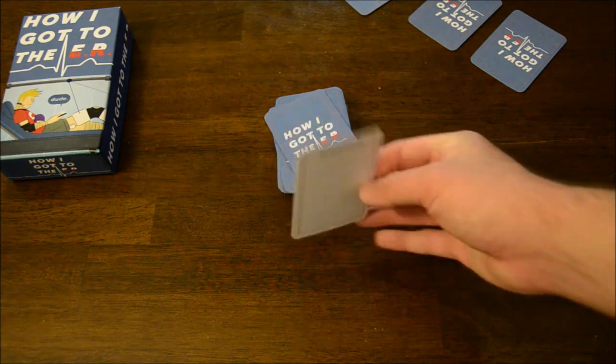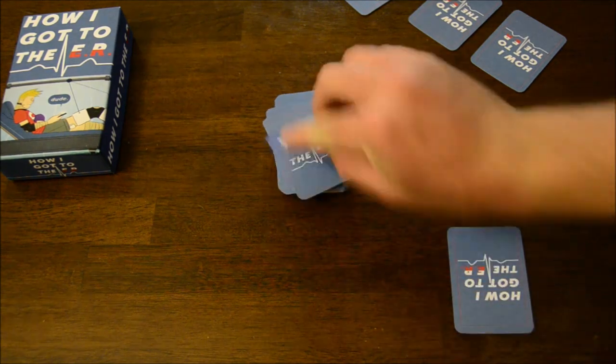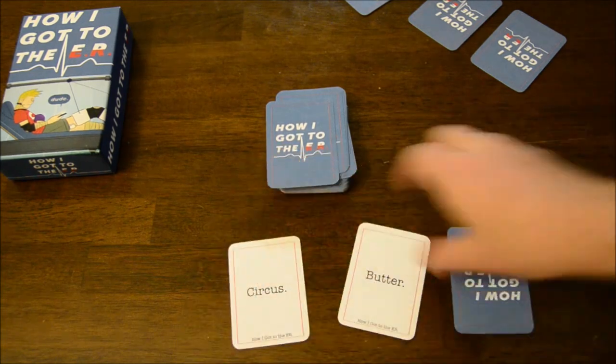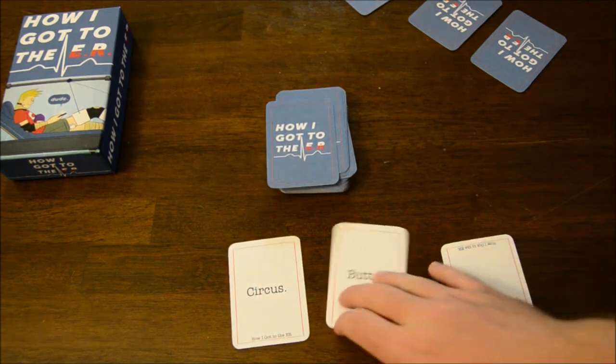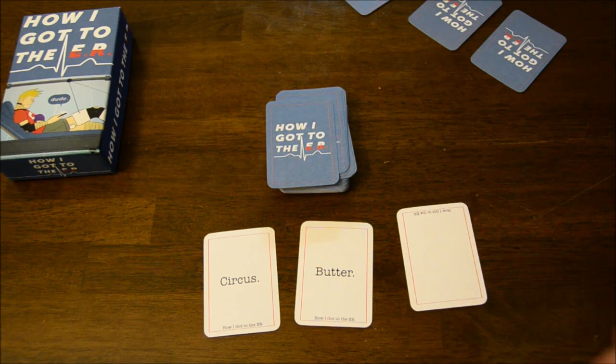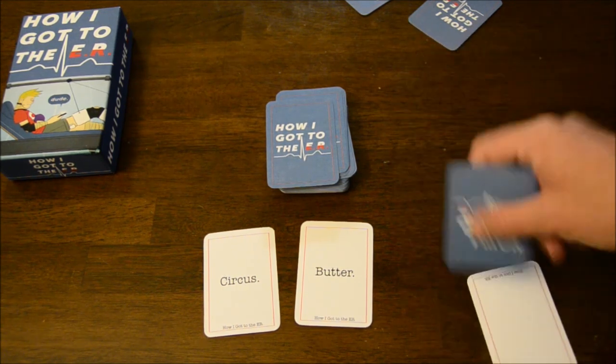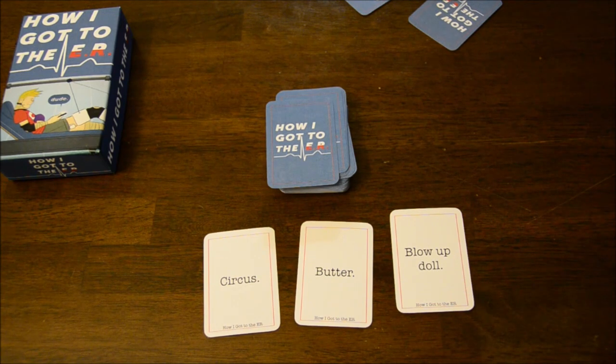One of them is the blank card. If you flip over your three cards and one of those cards is a blank card, then immediately the first other player to notice that you've got a blank card can say 'wait' and give you one of their cards that they look at. So that blank card becomes, say, Blow Up Doll. So now you have Circus, Butter, and Blow Up Doll. That is really going to be one strange trip to the ER.